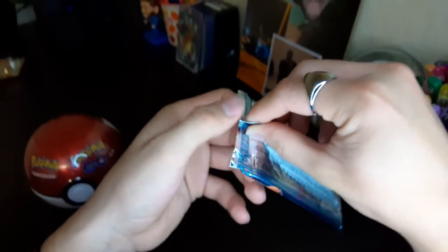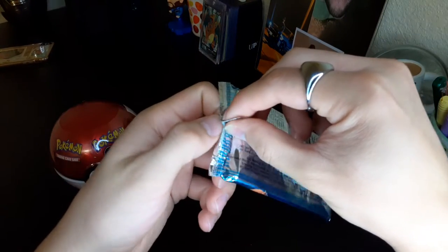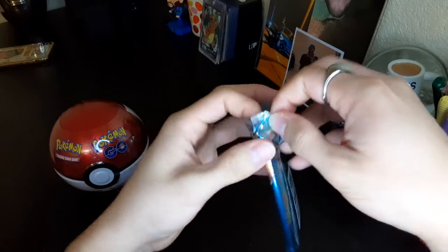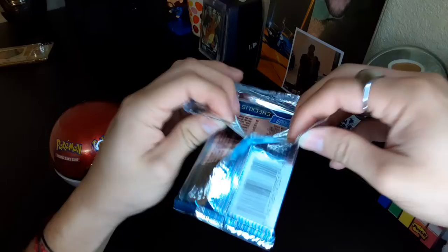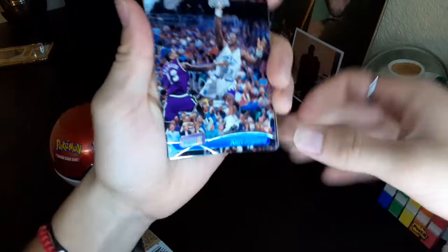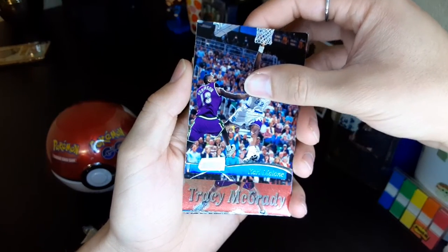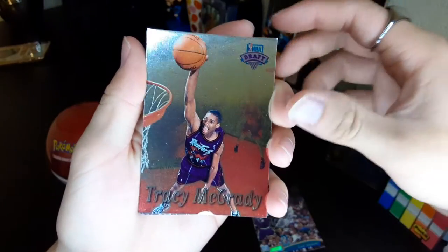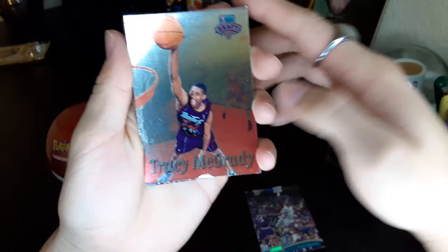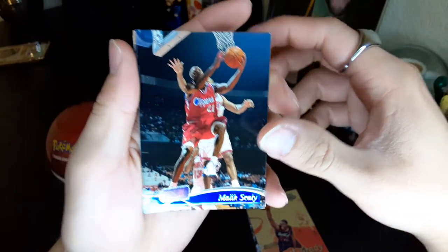Second pack right here - I think this is the one I chose. He had like 15 packs there and for 10 bucks I just wanted to open at least one. I'm ending up opening two. We got the whole checklist right here. We got Karl Malone - nice looking card - got a Robinson. Tracy McGrady! I think this is the good card, but it's got some hardcore damage to the bottom. Really damaged, that's sad. It looks like the foil pattern coming off.